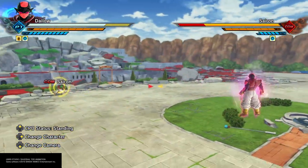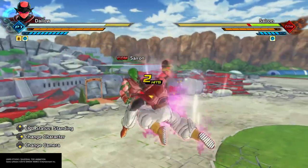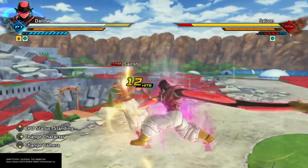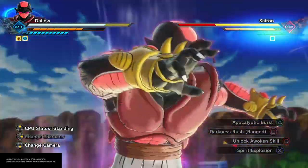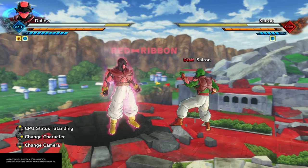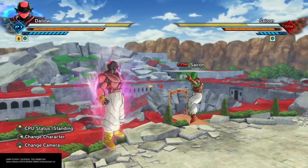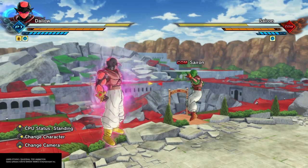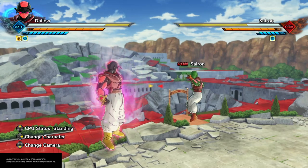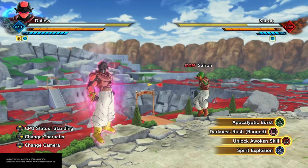You can combo into Apocalyptic Burst after you break your opponent's stamina. If you're going to do stamina breaks and then go for a combo afterwards, it'll work on opponents who have a lot of stamina or who recover stamina very slowly. But if they have a low stamina bar and recover stamina quickly, you're going to have to cut your combos short.